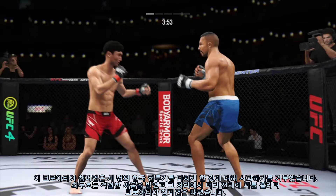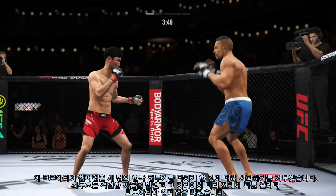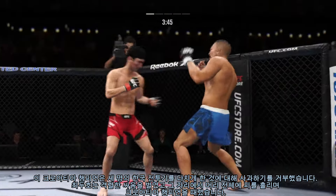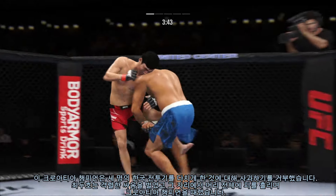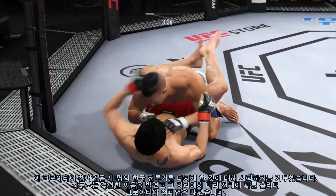Choi gets caught with that punch. Gotta shore up the defense here. Both guys throwing potential fight-enders here in the early going. Good series of strikes — staying busy and staying accurate. And that was a big takedown. Is this the one that's gonna break him?